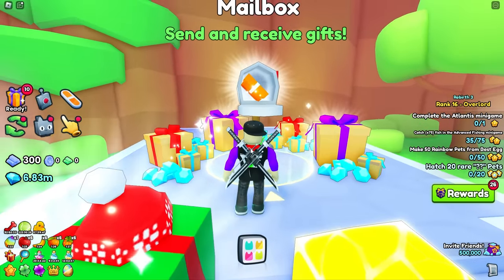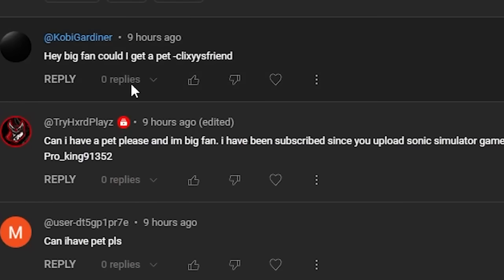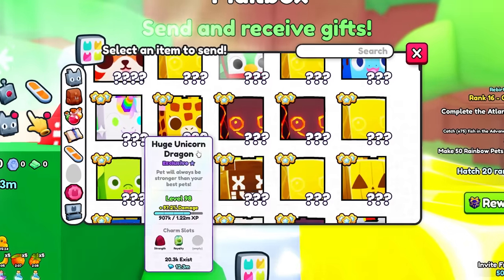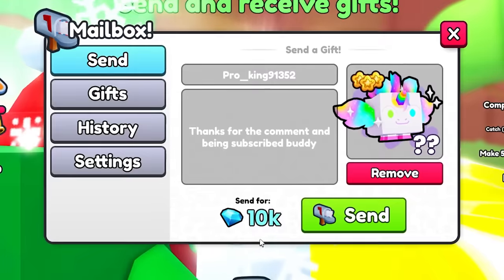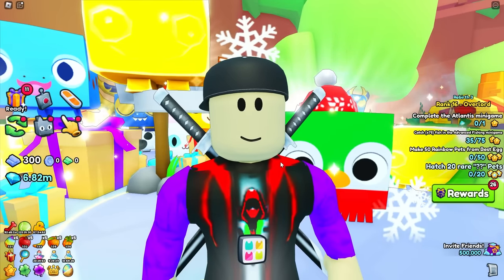We're going to the mailbox to scroll through the comment section. Try Hard Plays is subscribed - they said 'can I have a pet please, I'm a big fan and I've been subscribed since you uploaded Sonic Speed Simulator.' All right, proking91352, thanks for the comment. Let's give this guy a Unicorn Dragon - boom, there we go. Go ahead and use that or sell it, whatever you want to do.